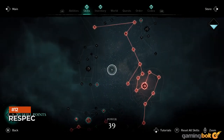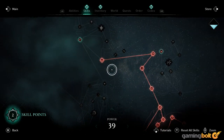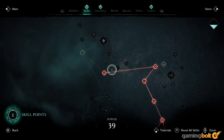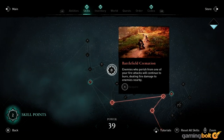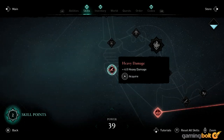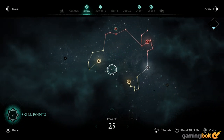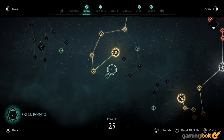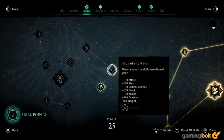Assassin's Creed Valhalla has a vast and complex skill tree on offer, which allows you to invest points into building out your character in one of several different ways. There's plenty of freedom to create a build focused on stealth, ranged attacks, melee combat, or any combination of those that you prefer. But if you ever find that the build you've been working towards isn't suiting your needs, you can easily start over. All you have to do is hold Y or triangle in the skill tree menu to respec your entire character and start from scratch.